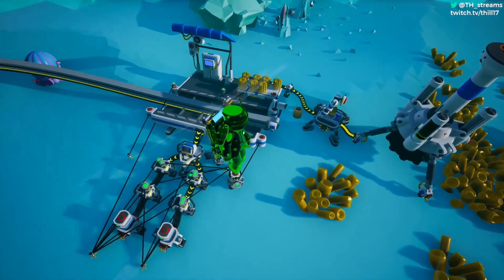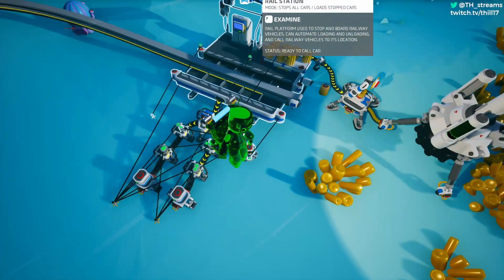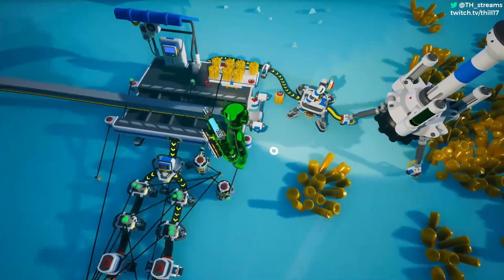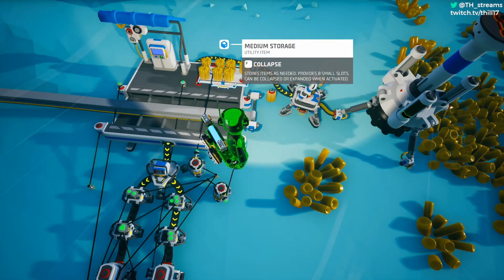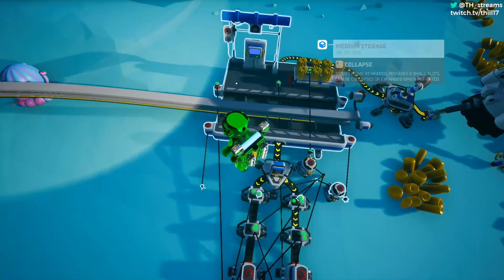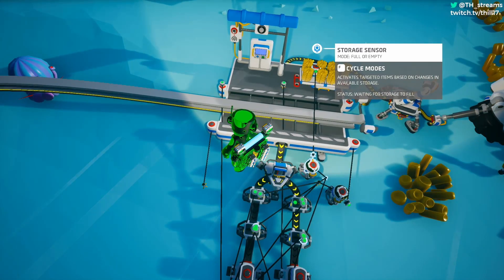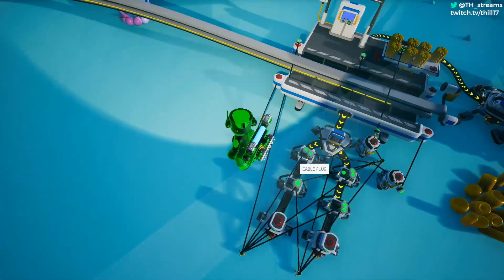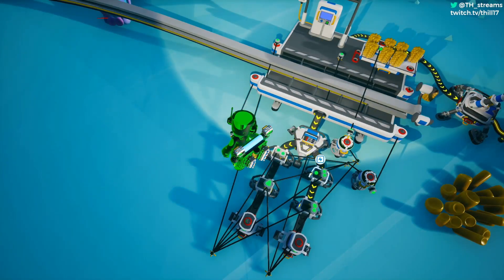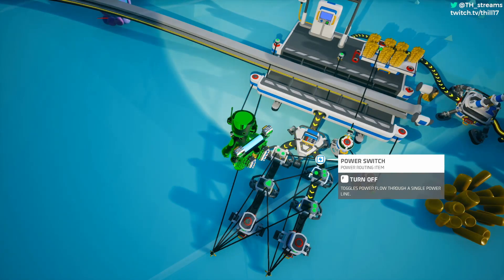Starting off with something a little bit simpler, what we have here is a single-ended rail stop, meaning there's not a rail that goes completely through. This is an instance where we have a rail station right next to an auto extractor which is loading up a storage item with resources. The storage sensor on here is going to act as our trigger of whether we want to call the rail car or send it back to our main hub, and we do that by using two two-input AND gates.